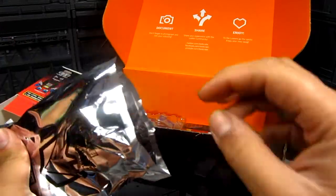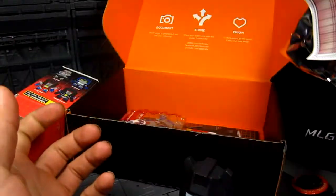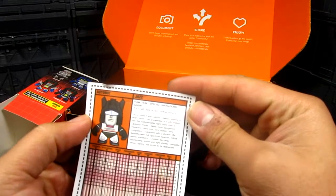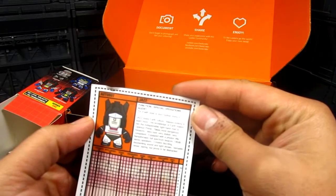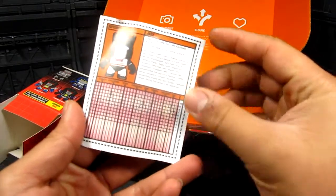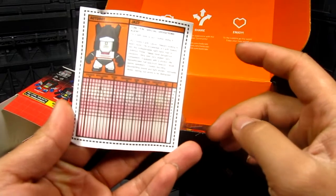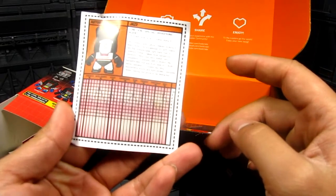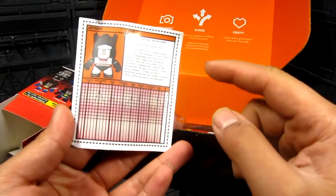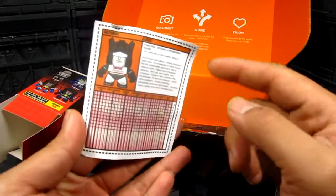Not Starscream. Maybe Soundwave? I do like Soundwave. Oh — it's an Autobot! It's Jazz! 'Do it with style or don't bother doing it.' It gives you a grid with his stats — high intelligence. It's a weird graph, why does it go up and down instead of straight?